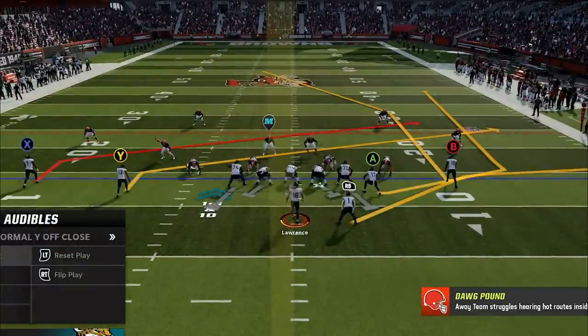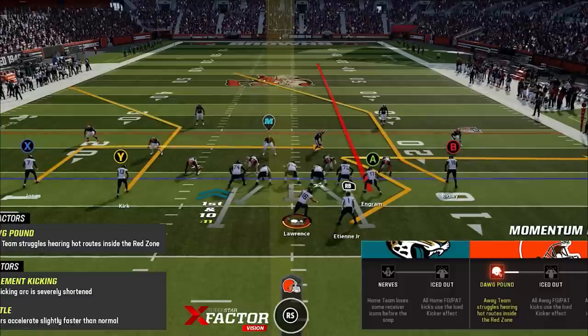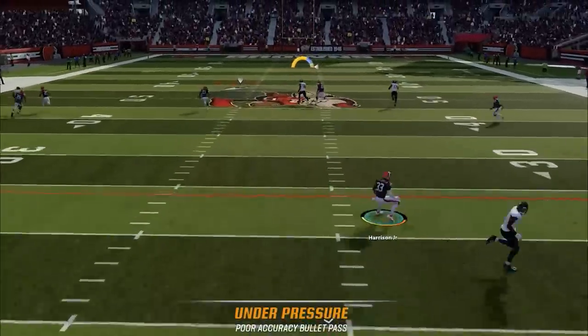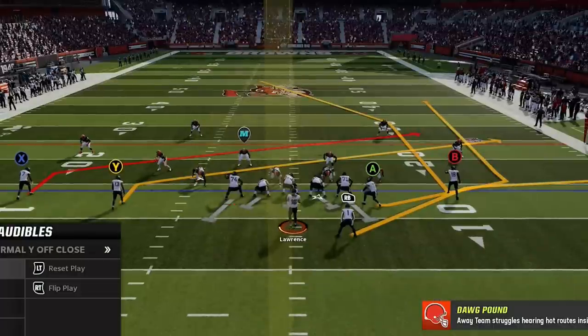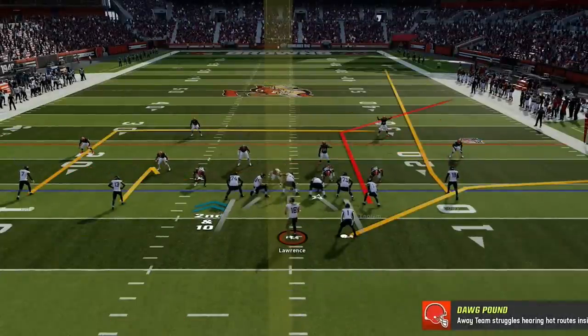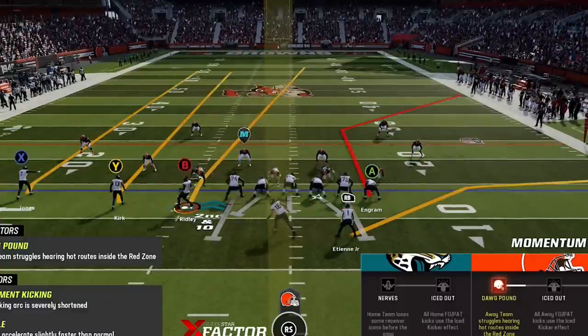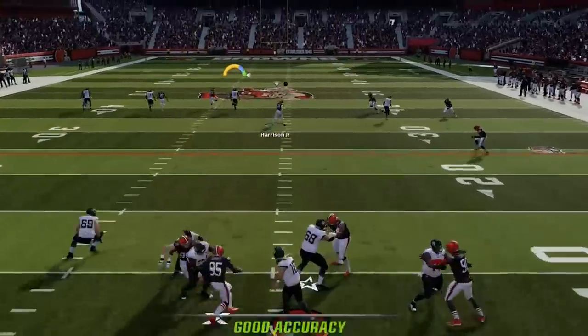On the very first play it looks like he's in cover 4 match, so I waste no time calling the escape play — it requires the least setup. All I have to do is put the tight end on a streak to get the B route open right between the safeties. He had a step but the pressure forces a bad throw. When I get back to the huddle, it appears he's still in cover 4, so I switch to the wide sail play, which is also a one play touchdown against cover 4 but with a completely different setup. Motion across the B route, put X and Y on streaks or fades, and the B route splits the safeties again.